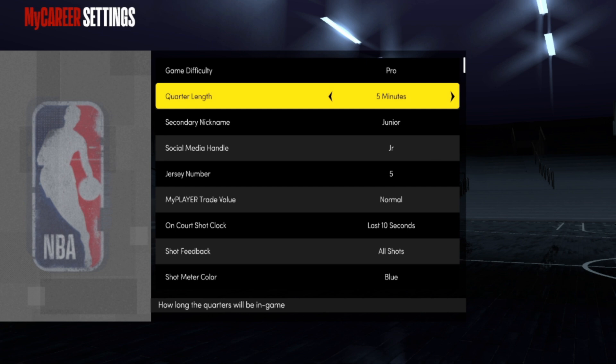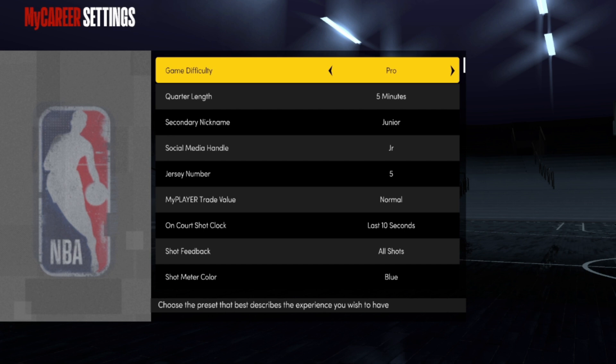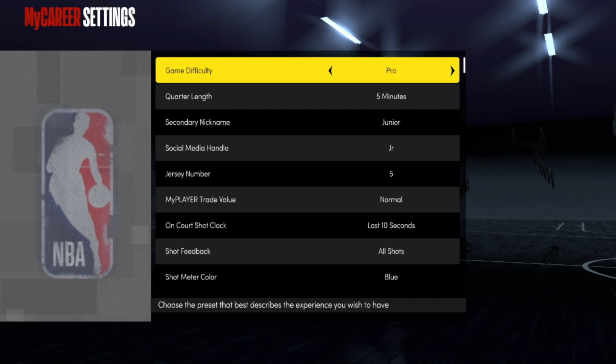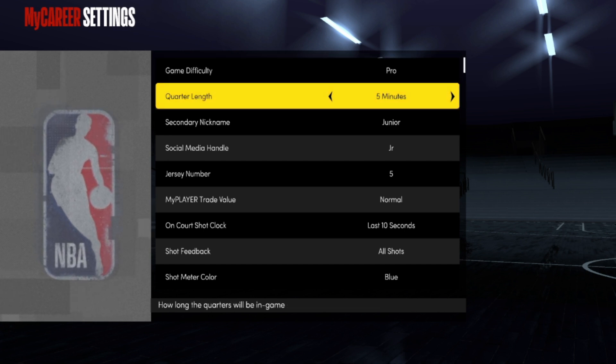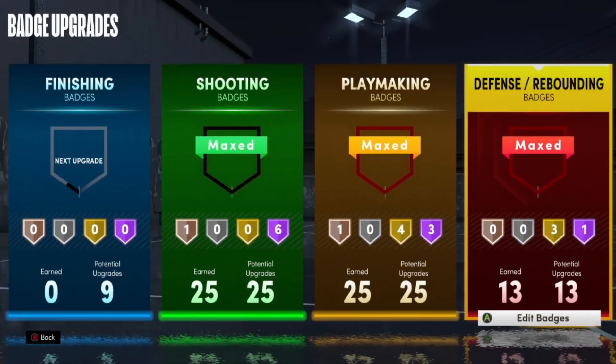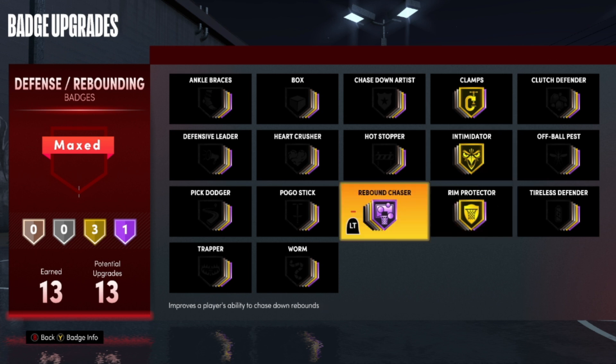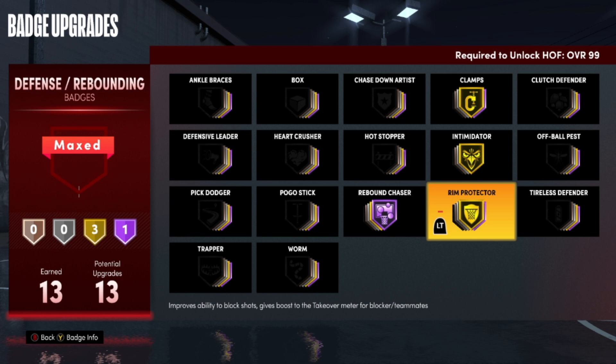Playing more games also helps you unlock the Gym Rat badge faster. In this video I'm showing a 12-minute gameplay just to demonstrate how much badge progression you can get, but I generally play on five-minute quarters to make the grind easier. As far as badges go, it really depends on your position — most people are probably going to be doing this on a power forward build because that's the best build in the game.